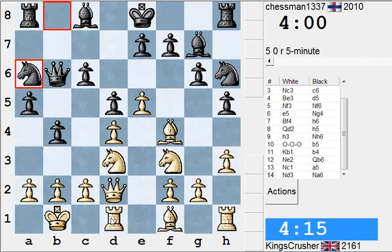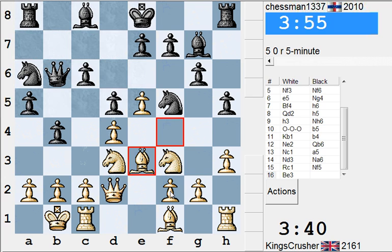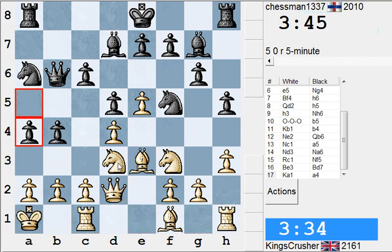Maybe rook c1 — we'll just try and play c4 or something, or c3. That's getting tricky. Like bishop e3 here — I'll give it a shot. Let's try and maybe play for c4 or c3, knight f4.